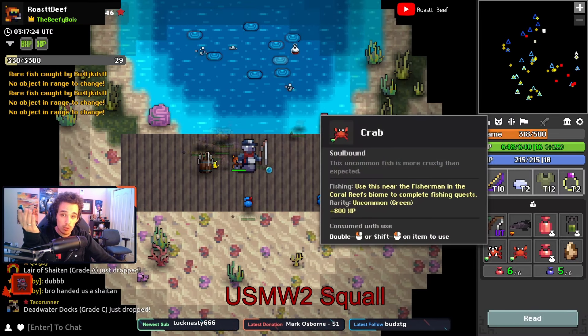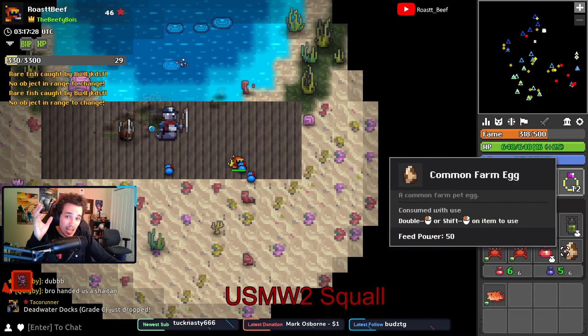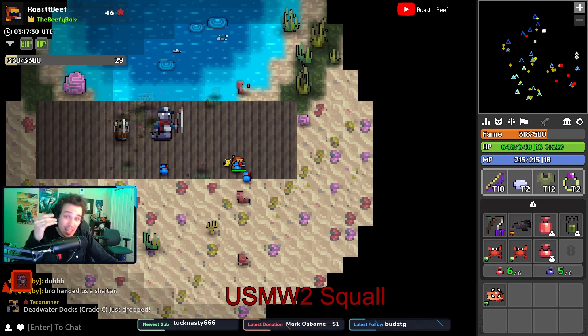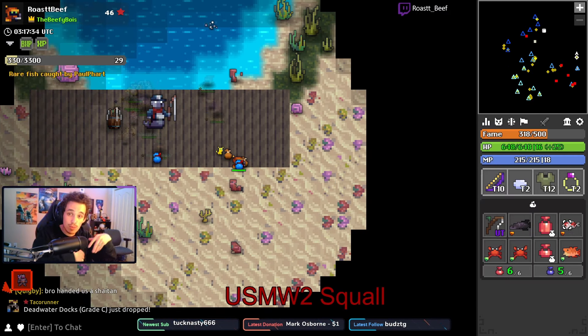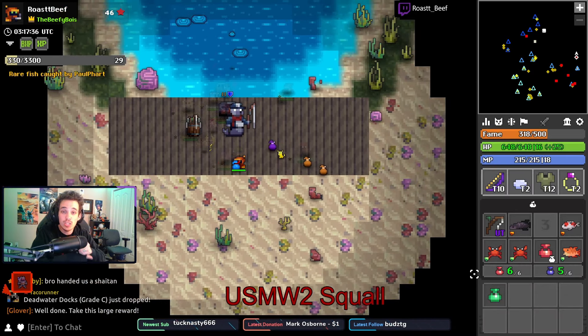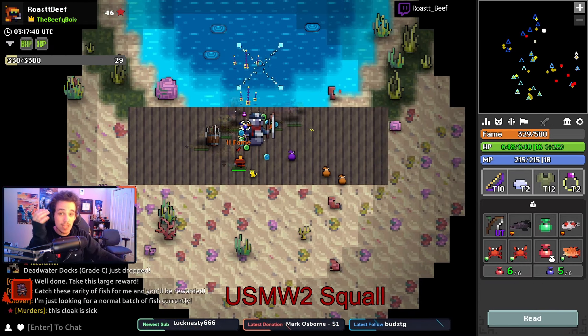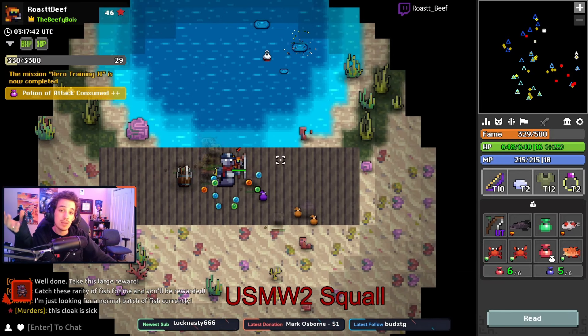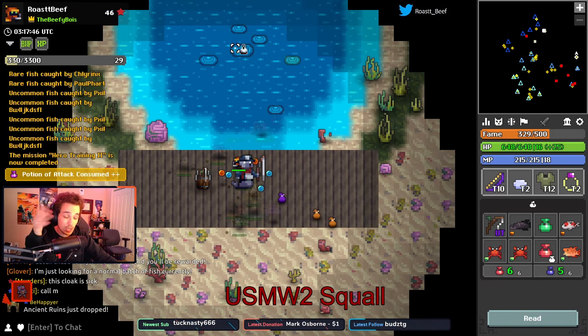Your goal is to hover the bobber over fishing puddles that will appear. As they appear, they flash a color that indicates rarity, and a few seconds later the puddle will splash and vanish. If your bobber is on these puddles when they splash, you should see a purple damage text pop up to indicate you succeeded, and if you're lucky, a cyan bag will spawn somewhere beneath you on the ground with a fish inside, or sometimes multiple.